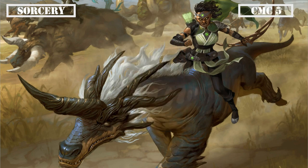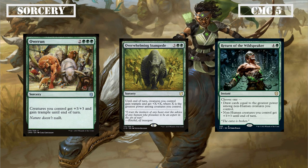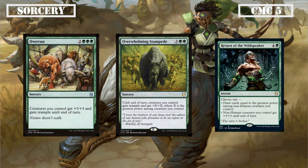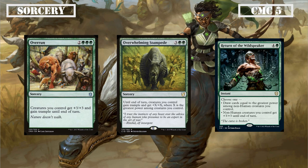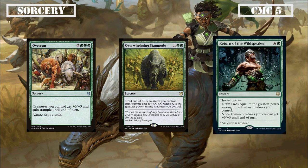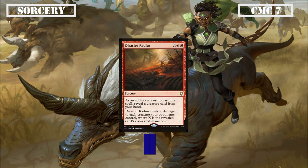Moving into the CMC 5 slot we have some pump spells with Overrun, Overwhelming Stampede, and Return of the Wildspeaker. Overrun and Overwhelming Stampede both grant all our creatures trample, with Overrun pumping them all by +3/+3, and Overwhelming Stampede pumping them by +X/+X, X being equal to the greatest power among creatures we control. Both of these effects serve as powerful finishers to have our huge creatures trample over blockers and close out games. Return of the Wildspeaker can also pump all our non-humans by +3/+3 until end of turn, or instead we can have it draw us cards equal to the highest power of a non-human creature we control, making it a flexible card we can use as an AoE pump effect or draw as needed. Last in this slot we have Hour of Devastation, which has all creatures lose indestructible until end of turn and deals 5 damage to all creatures and non-godless planeswalkers, giving us another damage-based wipe that deals with planeswalkers and bypasses indestructible as a bonus.